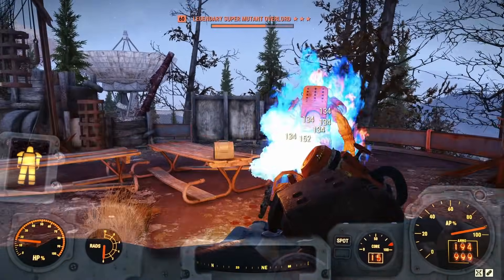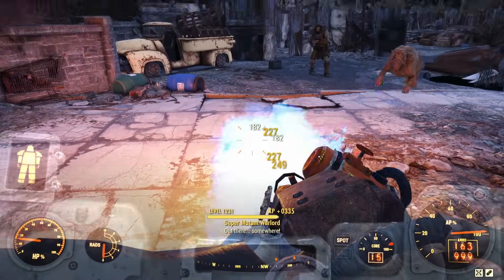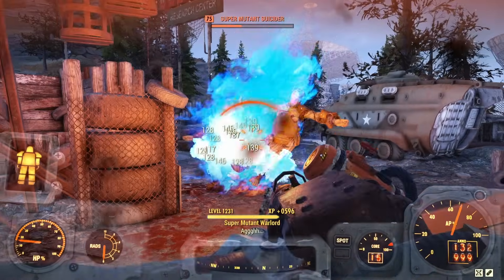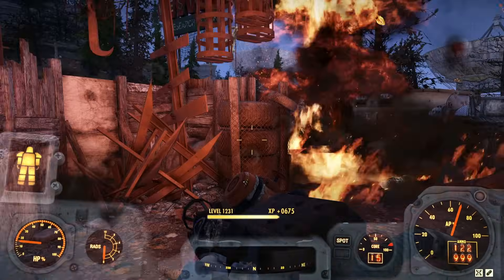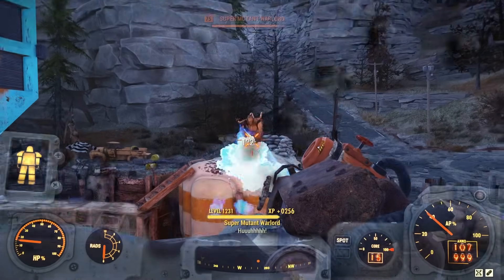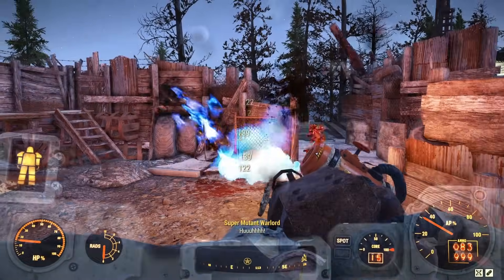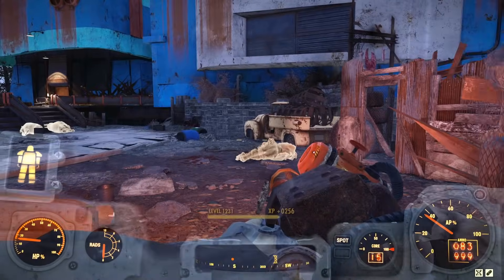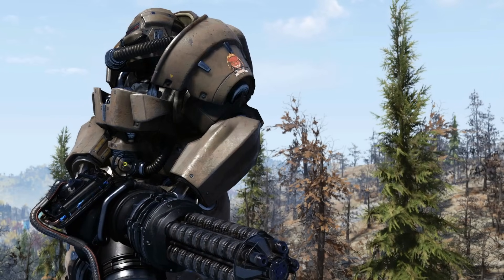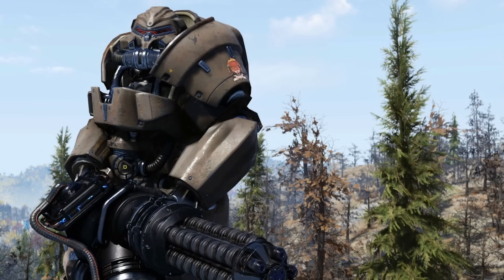My main takeaway is that each suit has its own unique effects that make it stand out. The T-65 won the Radiation test — on paper, we knew it would. The Union Power Armor won the Poison test — again, on paper, we knew it would. In the Energy test, there was roughly half a second to one or two seconds of difference between the T-65 and the Union Power Armor. But when it comes to the suit I'd take into battle — it's the Hellcat Power Armor. Let me know in the comments which suit you thought was best and which you personally use during your wasteland adventures.